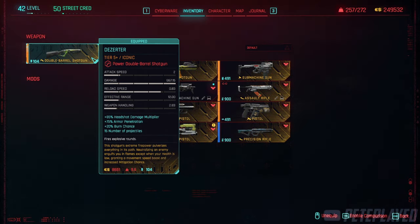Now let's take a look at its stats. It has an 85 headshot damage multiplier, 75 armor penetration, 20 burn chance, and 50 number of projectiles — that's more than the Pozhar X-MOD 2. If you haven't gotten that weapon yet I've got a guide for it. This gun has more than double the projectiles of that shotgun, making it extremely overpowered.